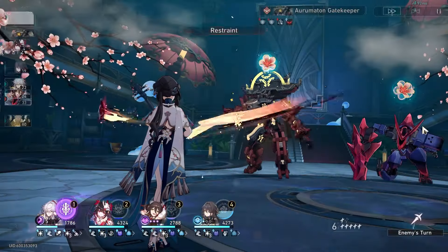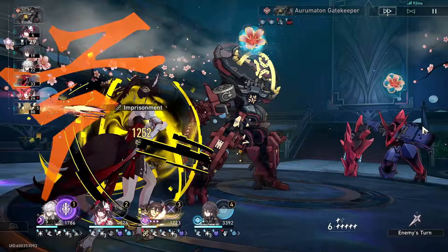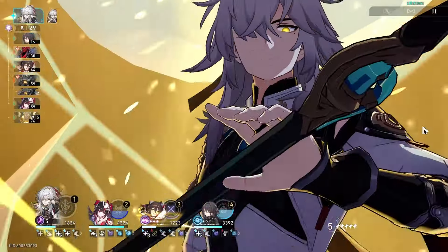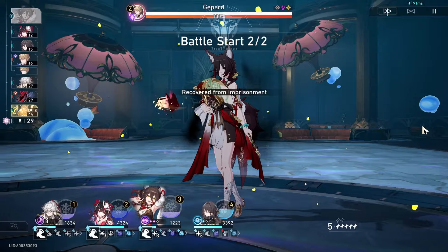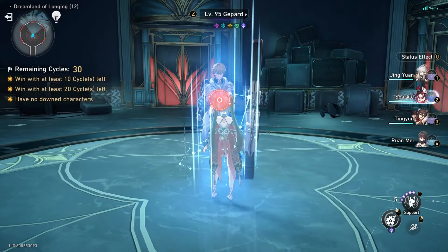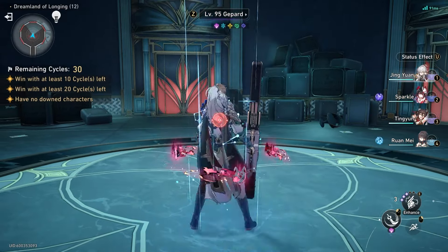Lightning Lord remains Jing Yuan's biggest weakness. It's not just that it's weak to CC — the damage is also just not reliable. Lightning Lord can and will overkill units. If you have side minions on the field, Lightning Lord will waste a lot of hits on them. In this showcase, you saw how a 300k Lightning Lord still left the elites around 50% health. But because of my Sparkle and Ting Yun combo, my JY had two skills and one ultimate to finish off this wave within the first cycle.